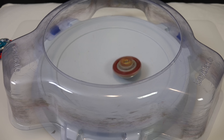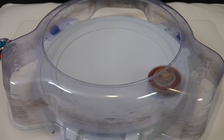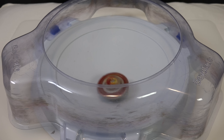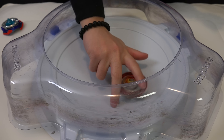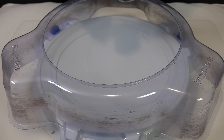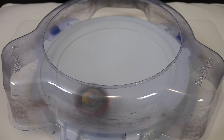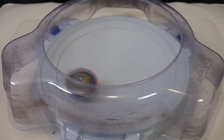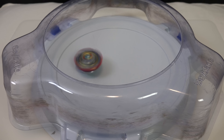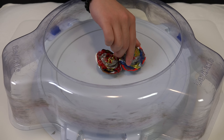Spin test time! Burst Spriggan — it's moving a little bit, moving more than I remember the original one to move. It looks so cool — clear in the middle, red on the outside. Spriggan always looks sick. It actually kind of hurt — doing some damage to your hands. Now Ultimate Valkyrie — Cell Dash. I was expecting it to come out of the stadium. It's a different combo — you can see it's decently fast with a decent amount of stamina, not super quick. We are going to battle both of these bays in a dedicated battle video, so stay tuned.